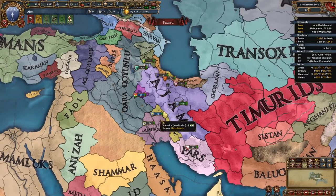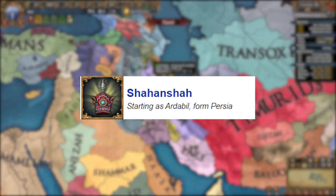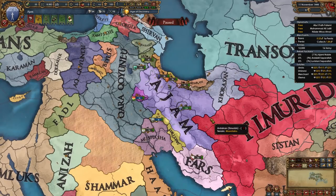For this guide I am going to be starting as Ajam, since this is a Persia guide and not an Ardabil guide or a guide for the Shahanshah achievement. We are going to be starting as Ajam since it is the easiest way to form Persia in my opinion. Ajam starts in a pretty strong position with the main threats being Kara Koyunlu and the Timurids, but other weaker nations also surround it. You will have a very easy time forming Persia if you follow this strategy.